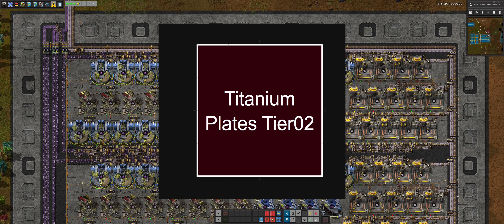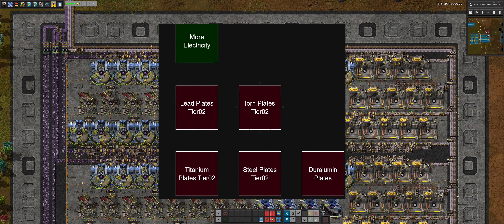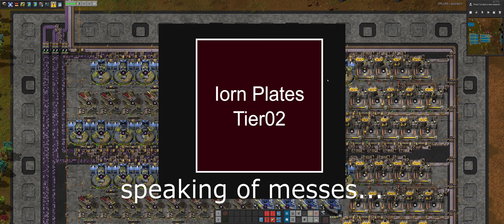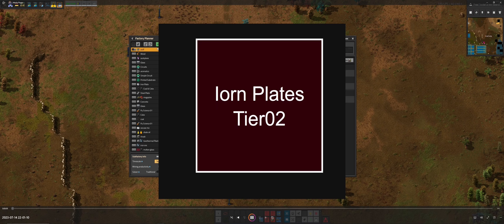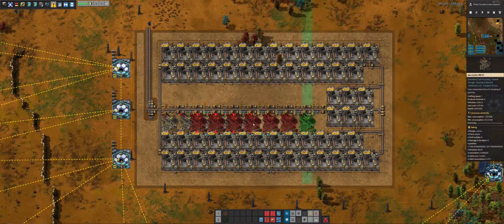That was titanium plates. That was quite a mess to be honest, but I'll leave that to the me of the past to explain why it was a mess. Now, iron plates tier two — let's get to it. Iron plates tier two. Start off by making the recipe. It's very similar — just jaw crushers and advanced foundries again.